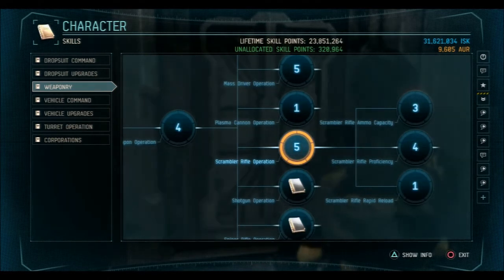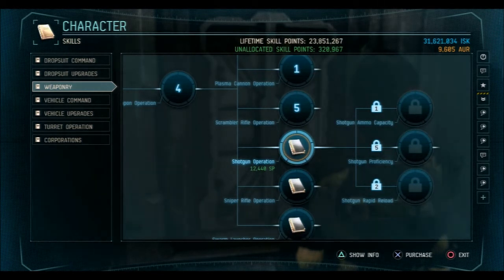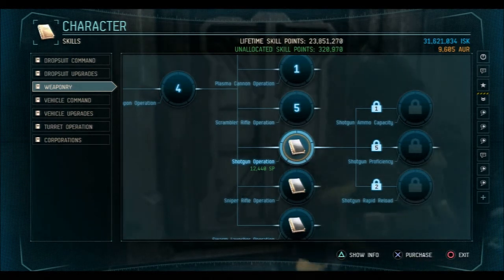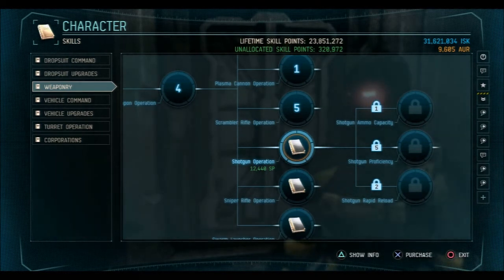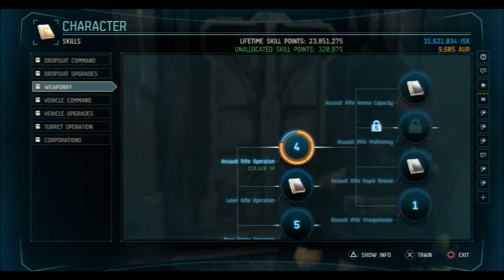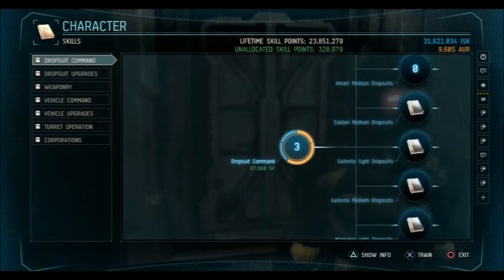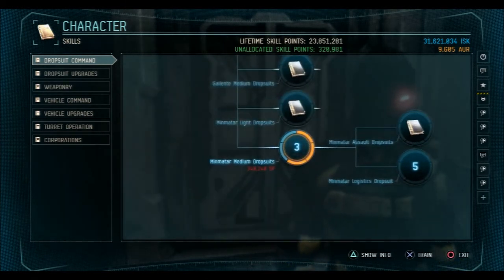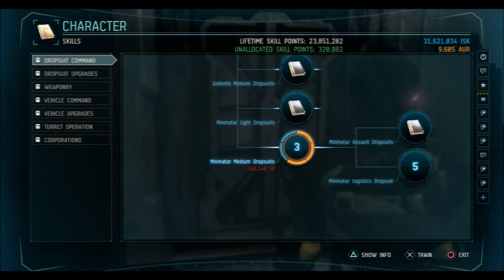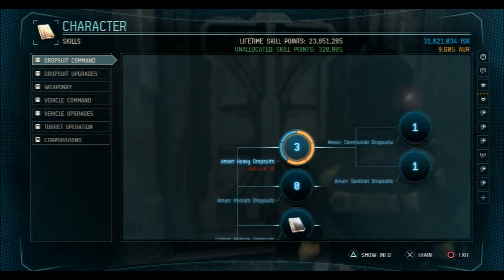Recommended weapons: mass driver, scrambler rifle, shotgun — I don't have skill points in it myself since I use a basic shotgun, but if you like the shotgun go into it, especially because it is an effective tool as a Logistics, just be more careful since you'll be getting closer and dying more. You could also always do assault rifle. Those are the weapons I would recommend. There's nothing special about Dropsuit Command, but just remember you only need it at level three to access the logistics suits. I wouldn't go higher unless you really like the basic suits.